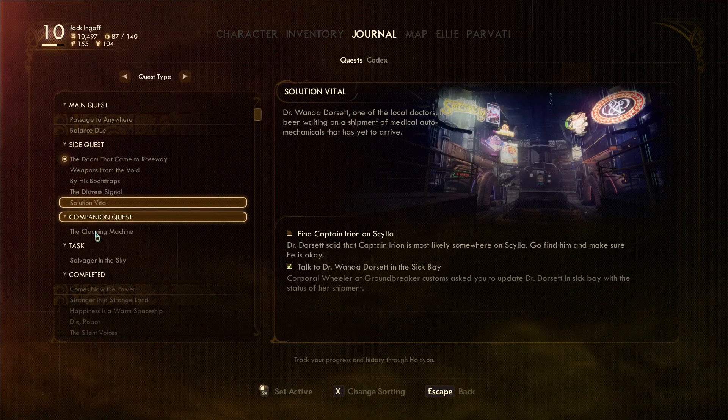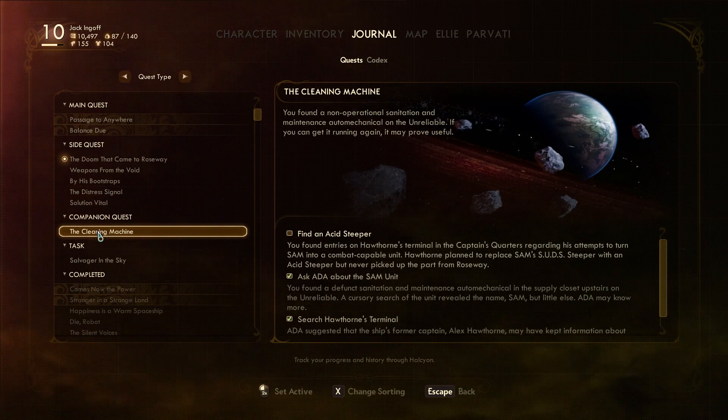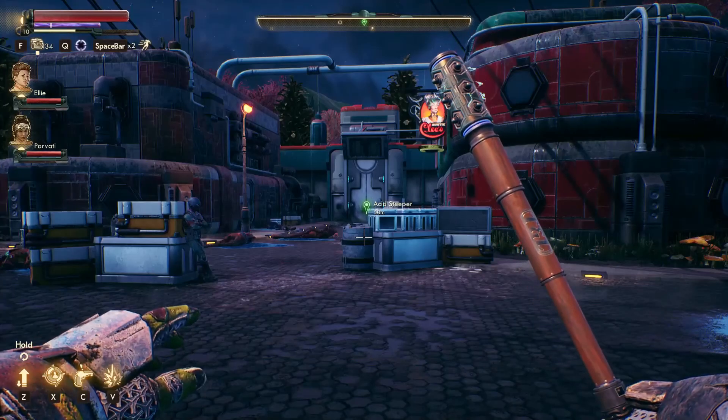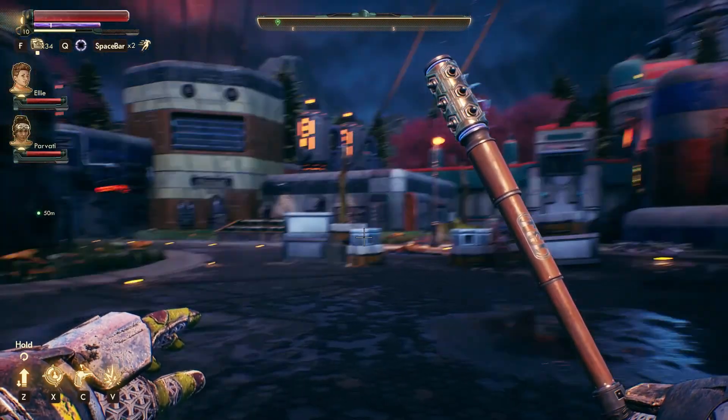And then there's also the cleaning machine acid steeper we might find here. Anton's research sounds like it'd be valuable to Gladys — that's what we need to do. Eliminate the outlaws. We've got a lot of stuff to do here. Hey everybody, I hope you enjoyed this episode. If you did, go ahead and hit those like and subscribe buttons and comment down below — I would very much appreciate it. Doing so actually helps other people find the channel and helps the channel grow, so it would really mean a lot to me. Thank you so much — I'll see you next time.